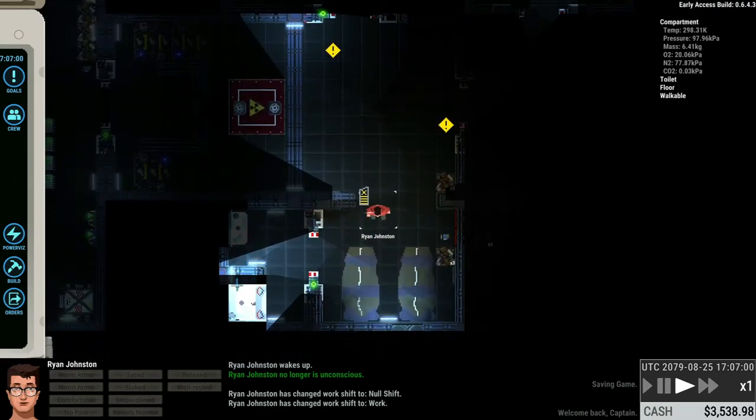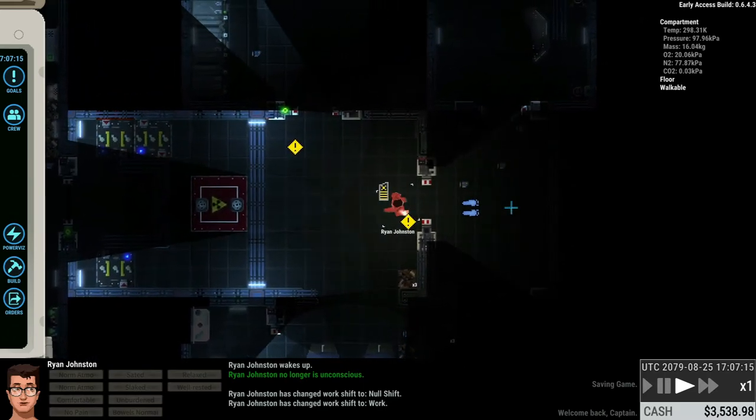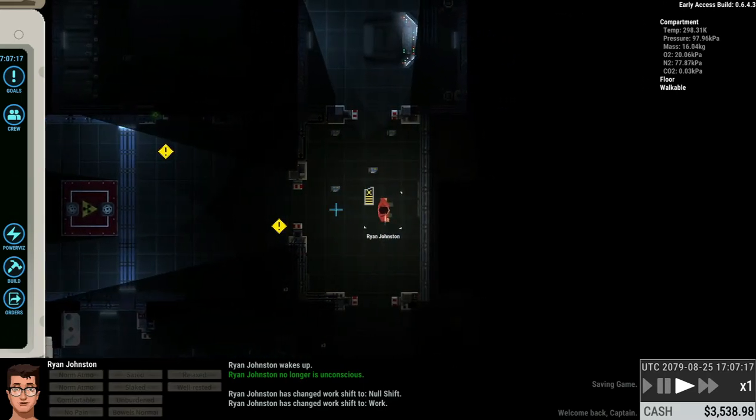Over here we've got the bathroom. You don't specifically need the sink — that's just for changing your character's appearance. But you do need a toilet, as that is one of the needs you're going to have to look after. And then there are the beds, which you'll eventually need to take care of another one of your character's needs.